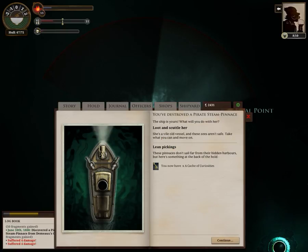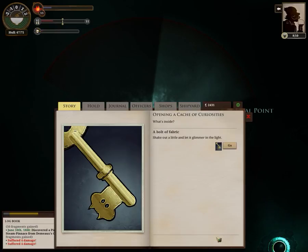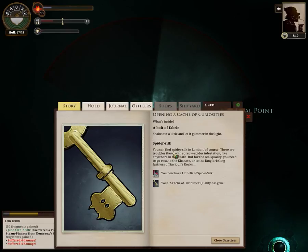She's a vile old vessel and these seas aren't safe — take what you can and move on. Lean pickings. These pinnaces don't sail far from the hidden harbors, but there's something at the back of the hold. A cache of curiosities — a bolt of fabric. Shake it out a little and let it glimmer in the light. You find spider silk in London, of course; there are troubles with spider infestation like anywhere in the Neath. But for real quality, you need to go east to the Carnate, or to the fang-bristening fastness of Savior's Rocks. I now have a bolt of spider silk.